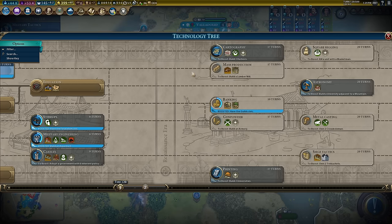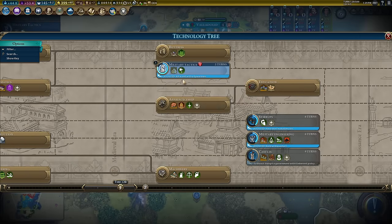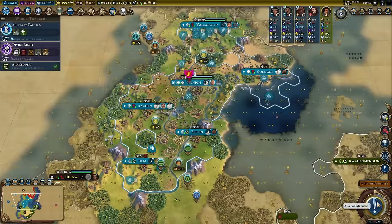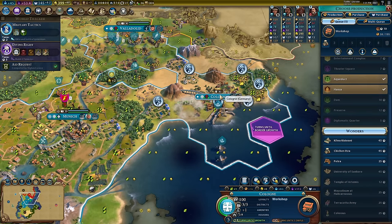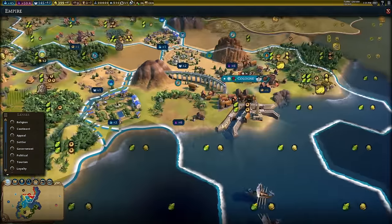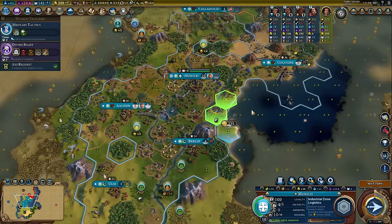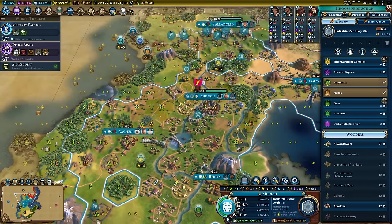I'm working on military tactics; my next goal is to head up to industrialization. Military tactics is the first step on that route. I realize I can put Chichen Itza down — it still counts as rainforest on that tile, which is nice for the campus. That's six culture in total — nice. And Kilwa, I'd love to build Kilwa — that would be awesome, but I'll work out where later.